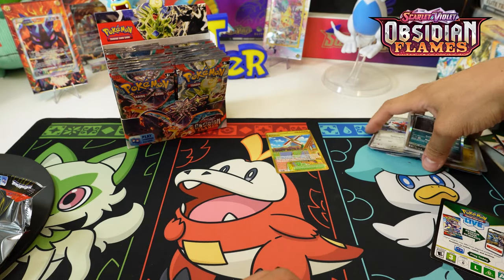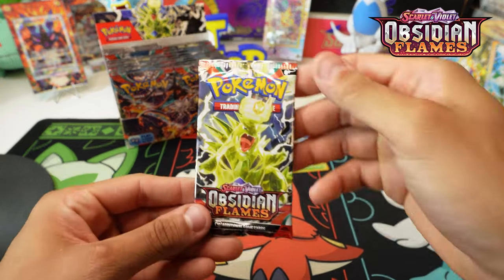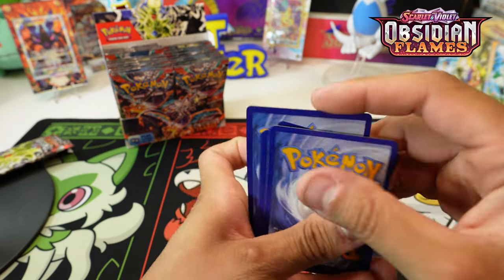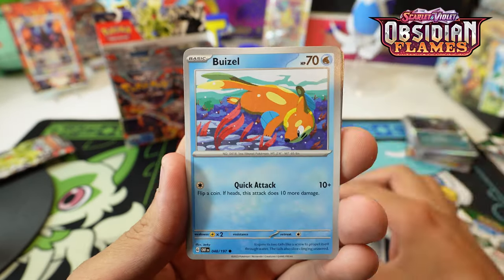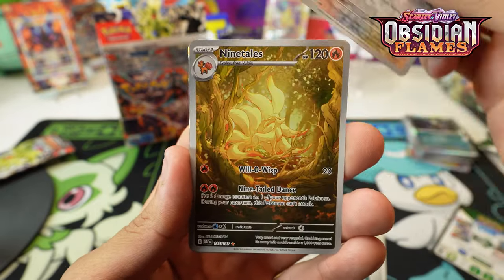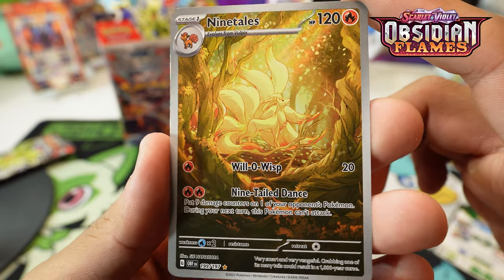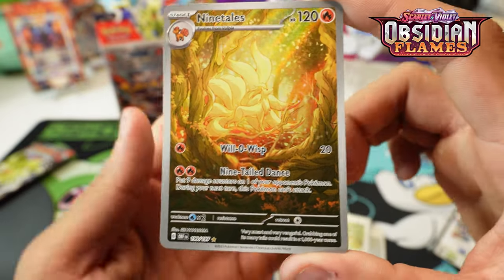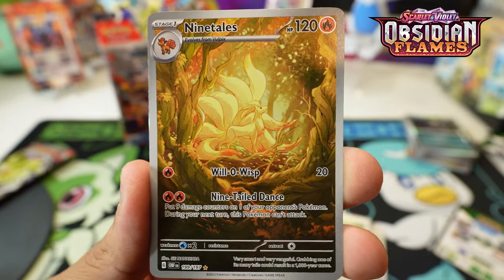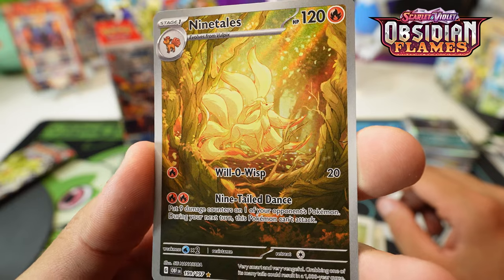So far I've been averaging five or six EX cards and three illustration rares per box, and I usually get at least one special illustration rare. We already got the gold card - sometimes that messes the count up. Oh, Ninetales, let's go! Definitely my favorite illustration. This thing is sweet - I think the Ninetales and the Cleffa are probably the two best illustration rares. Definitely happy with this.